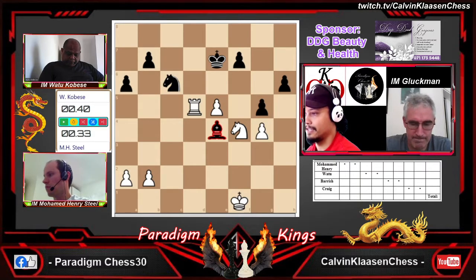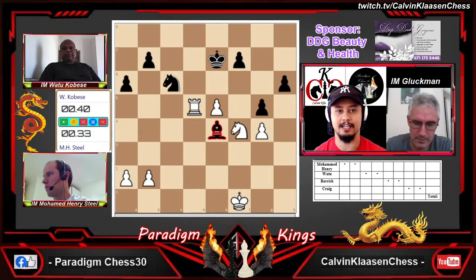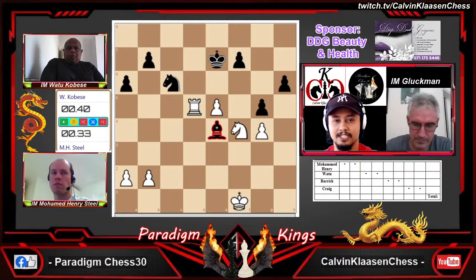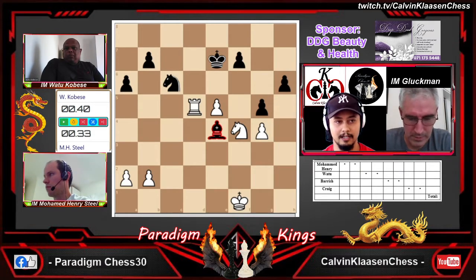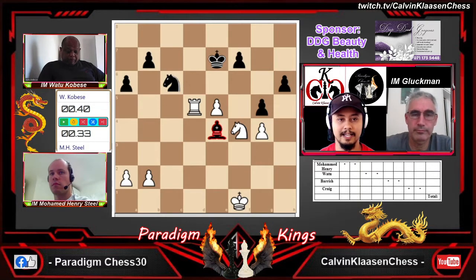Welcome back, everyone. We are back for match four and we've seen some very entertaining games — I think two endgames, very interesting stuff. Our last match, Craig beat Daniel in this position. G5 was the last move on the board, black winning a piece. He was already up and exchanged a dragon bishop for a rook, and that just put the nail in the coffin.